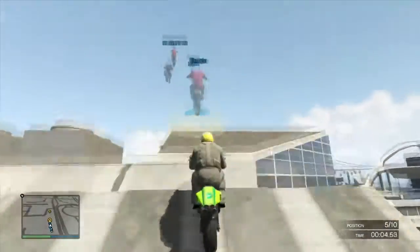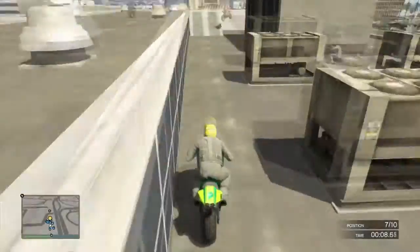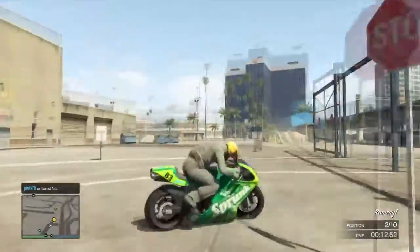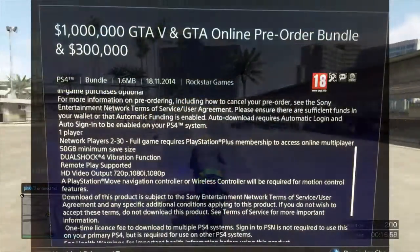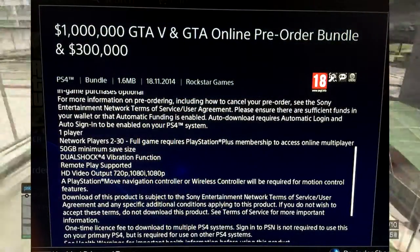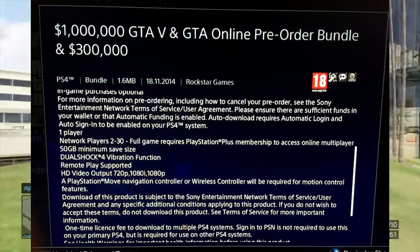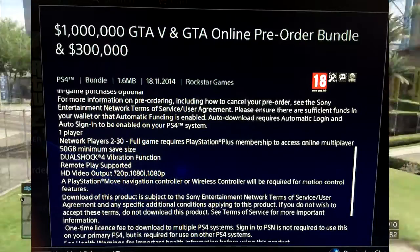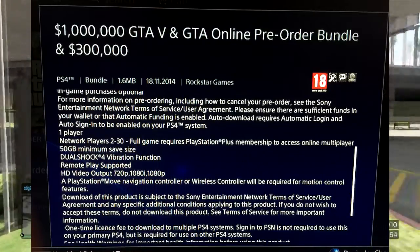An image actually came out on the GTA forums a few days ago. I'll leave the post in the description in case any of you guys want to go and check that out. I'll also put the image on the screen. As you guys can see, this image was actually taken from the GTA 5 forums, and it gives the user basic information about GTA 5, telling them what things they might need in order to run it, the age rating, updates, stuff like that, and who it's made by.